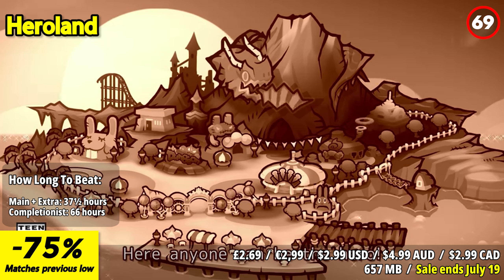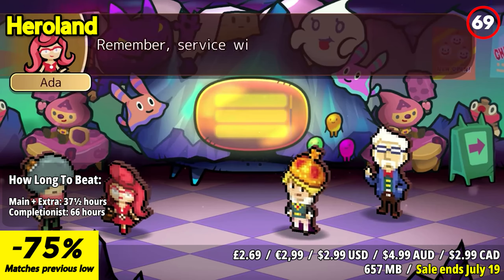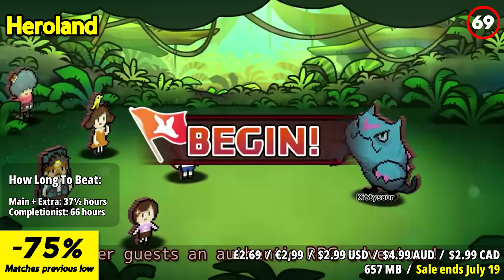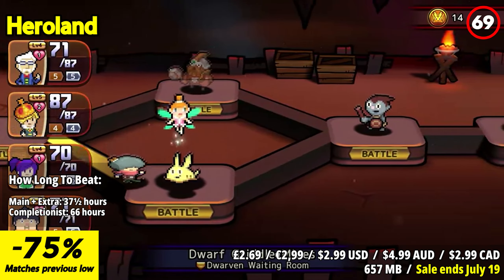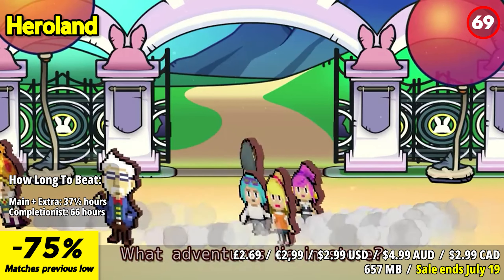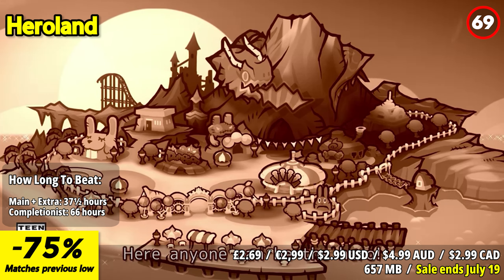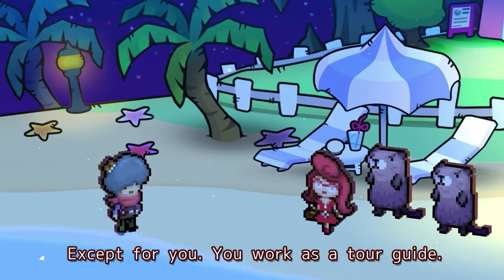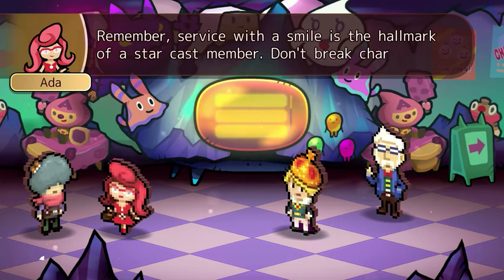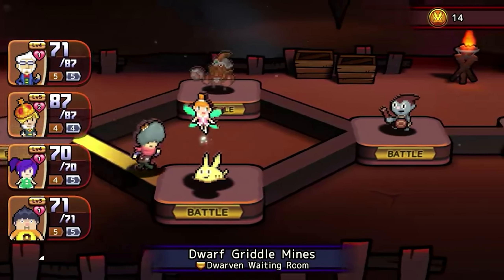Hero Land is a magical resort where dreams come true for everyone but you — you're just there to work. On this enchanting island, anyone can be a hero, but it comes at a price. As a tour guide, your mission is to lead heroes through the theme park's dungeons, customize strategies, repair weapons, and manage items to ensure everyone survives. Crafted from the legends of retro Japanese RPGs, Hero Land is a whimsical tale of princesses and part-timers, with every twist and turn bringing new surprises.